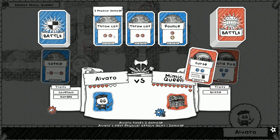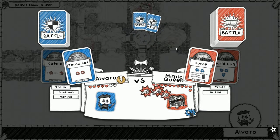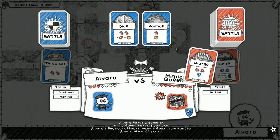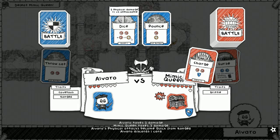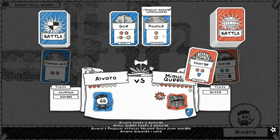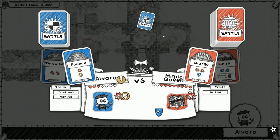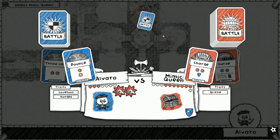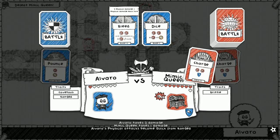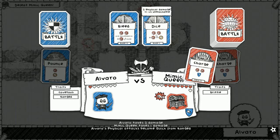We're gonna die. Here's throw cat - three points. Damn dice! Oh, it's not using anything unblockable though - I think we just lost. Here's pounce. Yeah, if only we got bleed one turn earlier we could have had dice - we could have won!